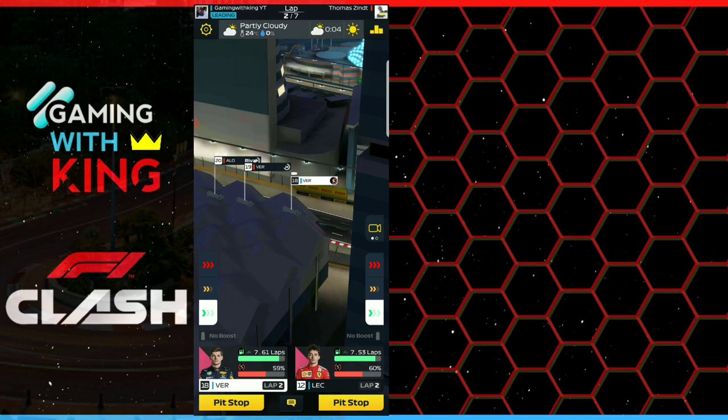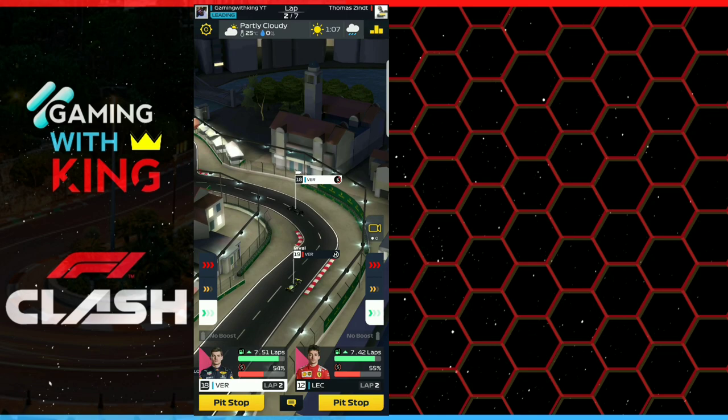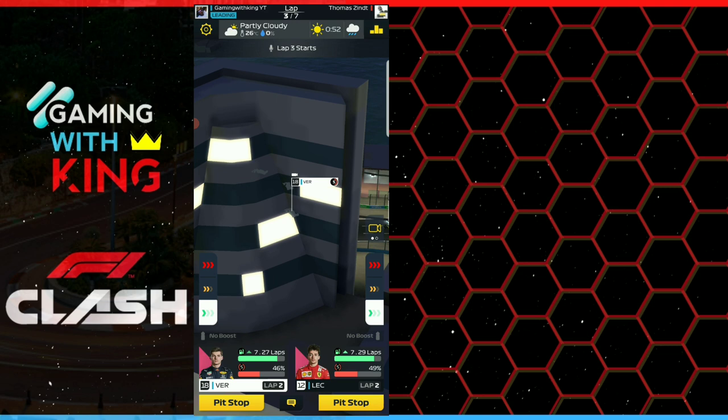The race is looking decent. Verstappen has lost a few positions, Leclerc is holding well. Verstappen needs a little boost, so we give him a short burst then cut back down — we want him to get three laps in on conserve.